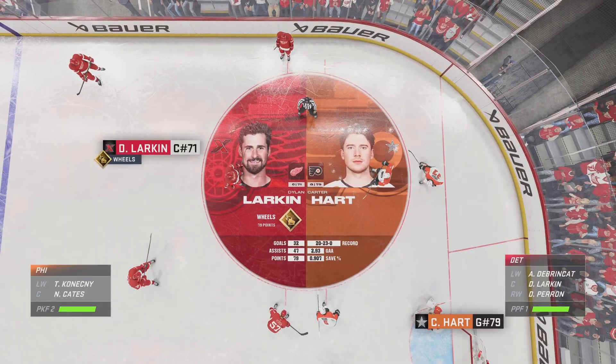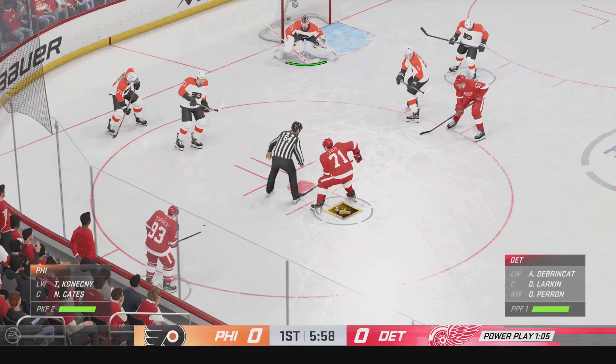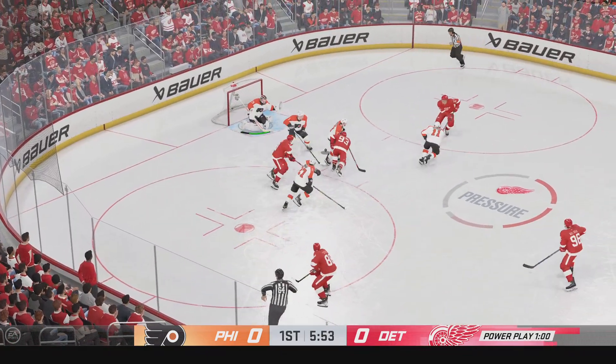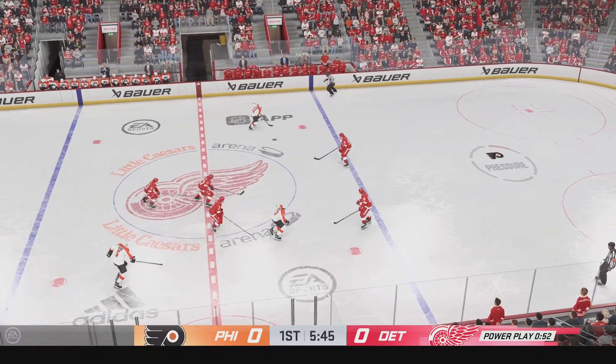Hart is known around the league for being solid between the pipes and he'll look to live up to that reputation. Larkin's foot speed can make him dangerous — that's his wheel zone ability. I'm excited to see these players compete and give their team the edge. Now back to you.